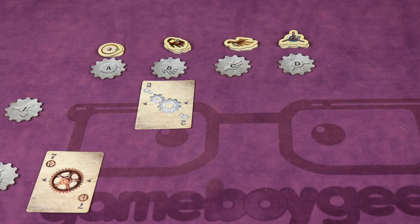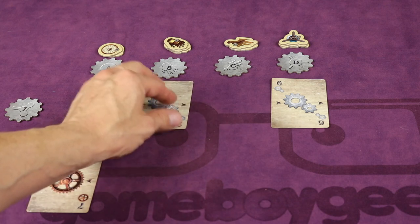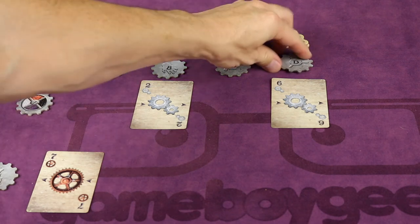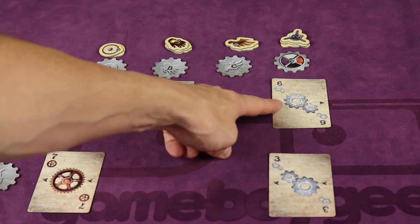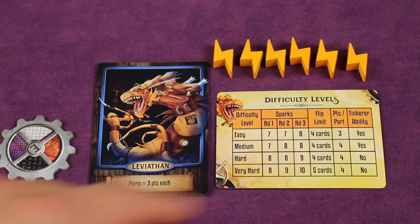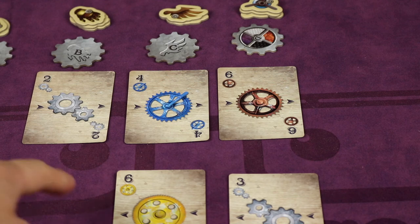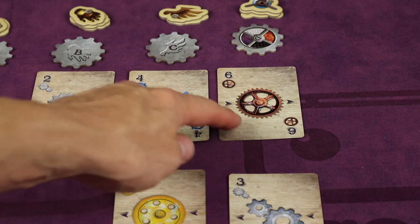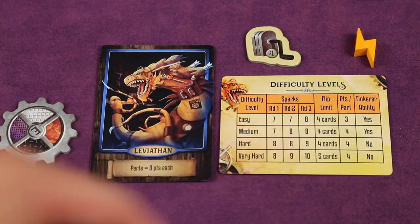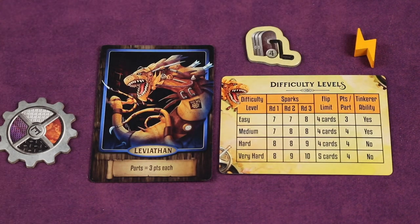Then take the top card off the gear deck and place it in that location following all placement rules; if going in ascending order, flip it accordingly. If the card can tinker, do so and gain a spark for the Leviathan. Point the Leviathan color to that row and column. If a card cannot be placed due to color conflict, draw the next card and keep doing so until a valid card is found or the flip limit is reached — that limit depends on the Leviathan's difficulty level. If the location is already occupied and there are four or fewer open spaces, the Leviathan must spend a spark to play on top; if it doesn't have enough sparks, it must pass. At the end of the game, the Leviathan scores points per part based on difficulty level, plus two points per remaining spark.